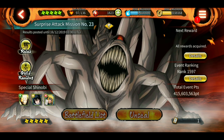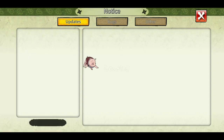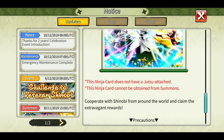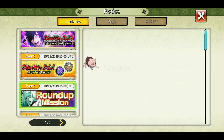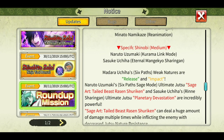This also applies to any other special mission. For round-up missions, if you read the notice carefully, every time they release a mission they mention the weak nature of the boss. For example, Madara Uchiha six paths — weak natures are release and impact. Again, what this means is if you use impact as well as release nature ultimates or jutsus, that is going to do more damage to Madara in the round-up mission compared to other colors.